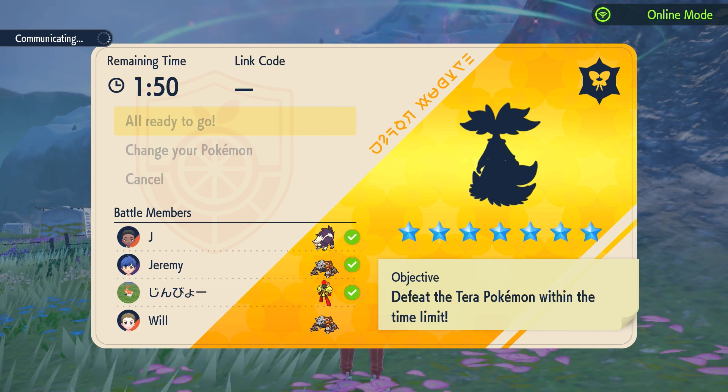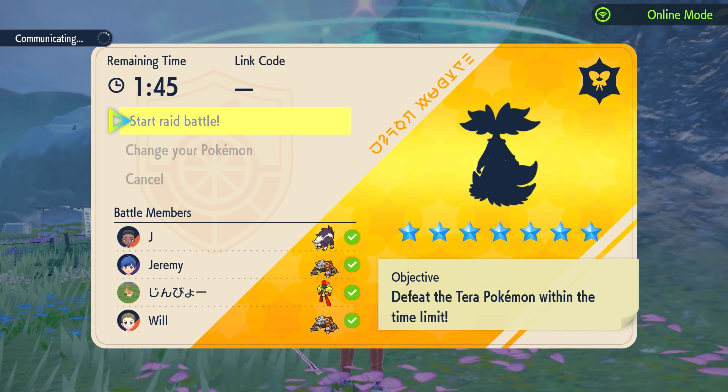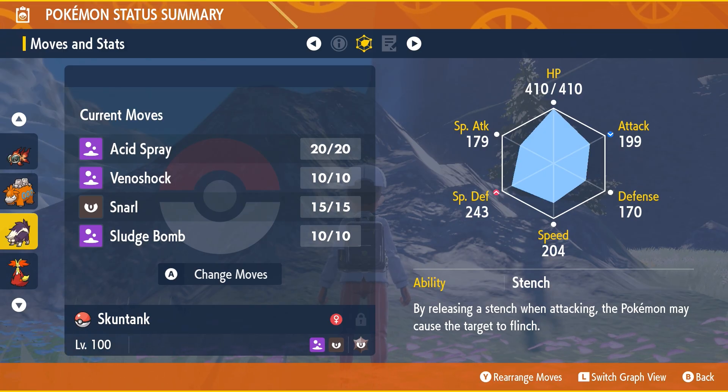I'm here to show you guys exactly how I managed to defeat the seven-star Delphox just using Skunk Tank, playing with friends online. Let's get straight to the stats and moveset. The ability is Stench, which doesn't really do much in Tera Raid battles since the raid Pokémon can't flinch. It has Special Defense raised and Attack lowered — that's a Calm nature — because we're doing a defensive build.